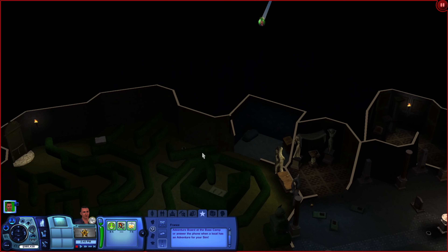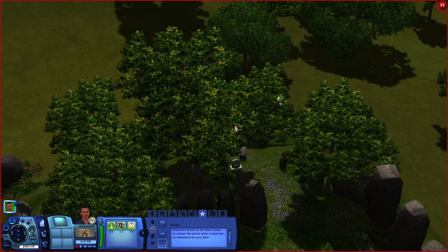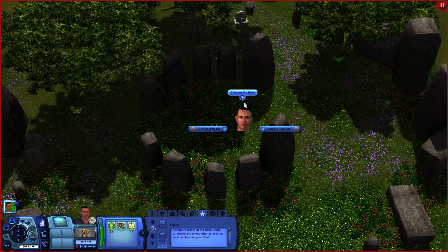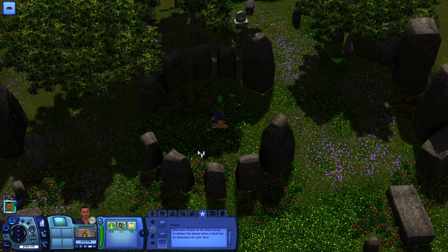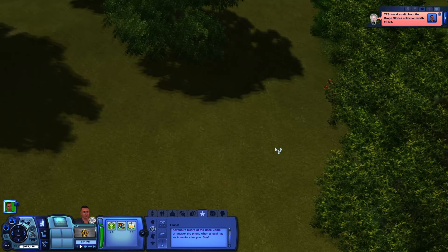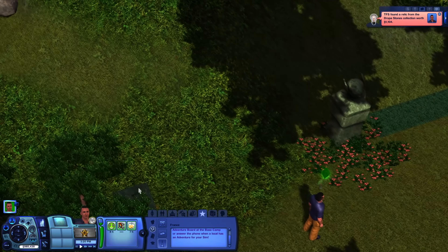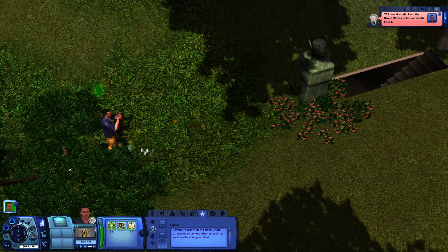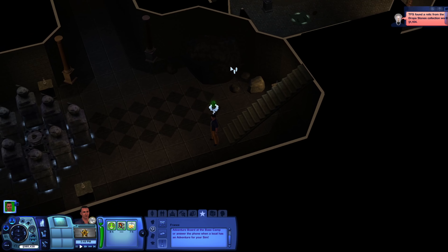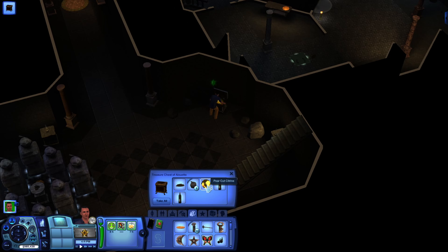We're going to head behind it, but before we do that we're just going to inspect the upper part of it. We actually got some dropper stones, and if we head behind here to the left there will be a little standing platform that we will click and descend down. We're just going to go ahead and basically smash everything.